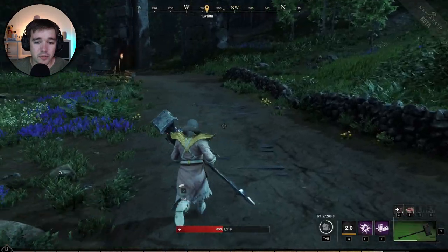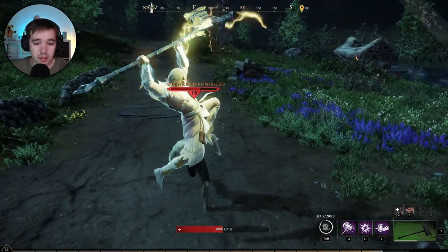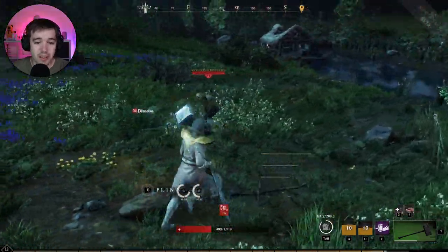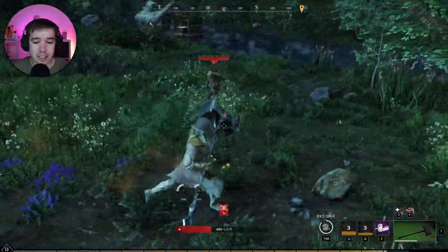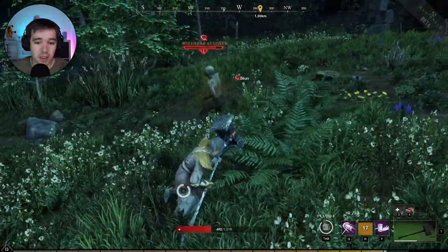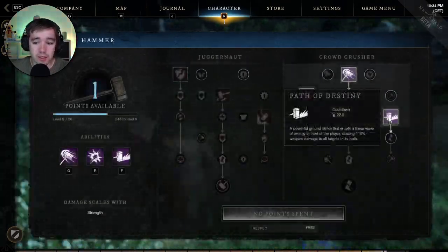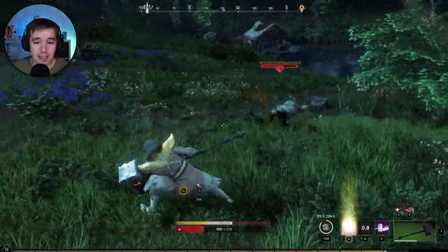The next spell is Shockwave — let's try it on this guy. Boom — it deals AOE damage and actually stuns enemies. So we have Clear Out which throws enemies back, and Shockwave which lands from above and stuns them. Let's try it one more time — stun, deals damage. The last one is Path of Destiny, which creates a line eruption shooting forward.